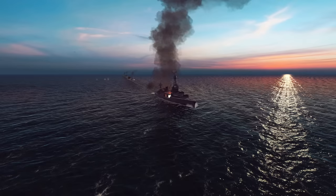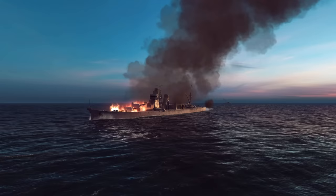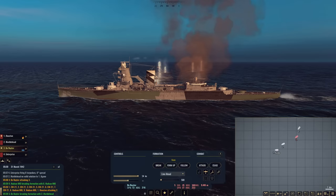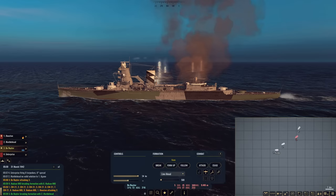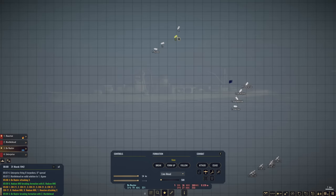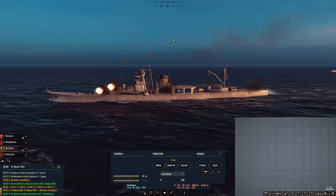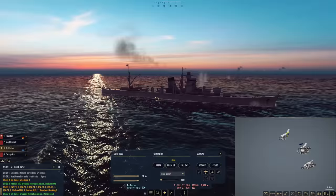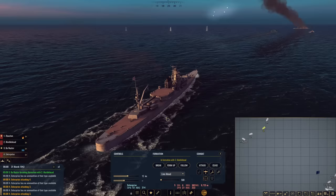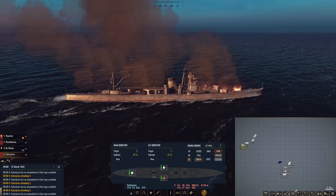Torpedoes are away. Let's start coming left and turning around. De Ruyter is now taking quite a bit of fire, so she is going to break off and increase speed. De Ruyter, break right. She's engaging target number three with a 32% solution. Enterprise, engage target three as well. Secondaries, fire starshells over the target to try to get it properly identified. Number one is not looking too good. Houston — rudder amidships, increase speed to full.